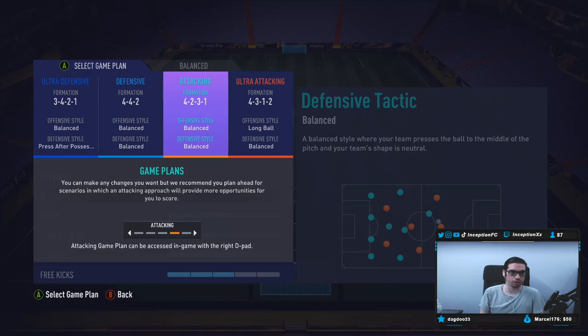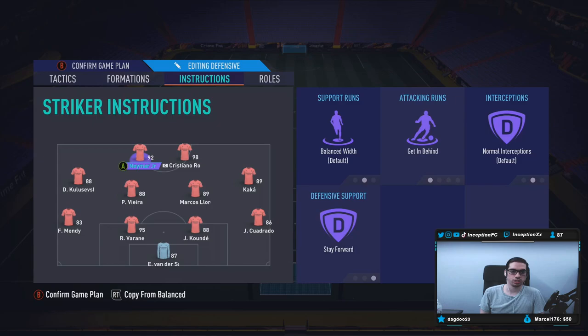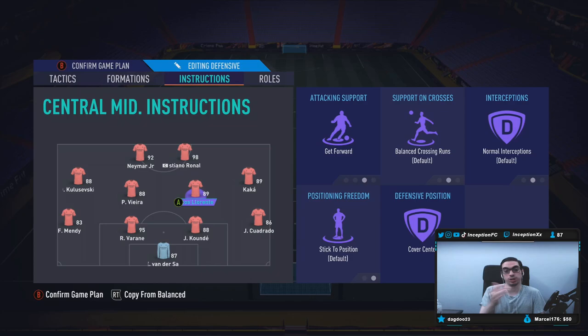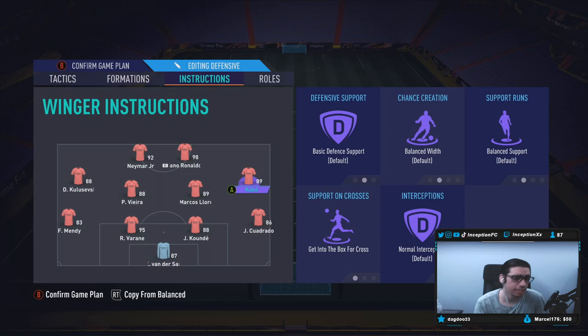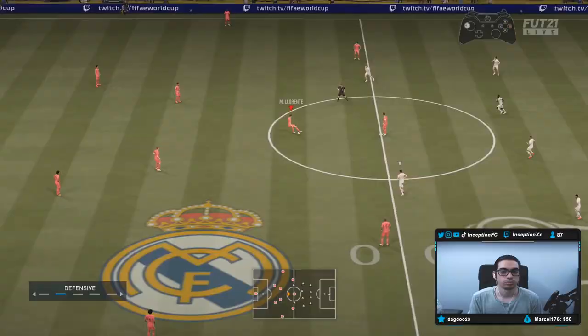For this card, I'm going to try him out in a 4-4-2 — Kaká, Ronaldo, Kulusevski. Patrick Vieira will stay back while attacking covering center, and Marcus Llorente will be told to get forward and cover center, to see what his attacking is like if he pushes forward and comes back with the high defensive work rate and the Shadow chemistry style.